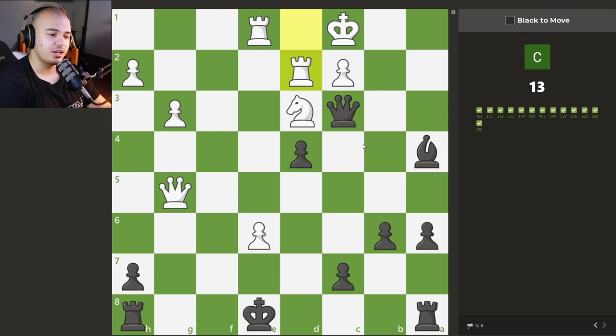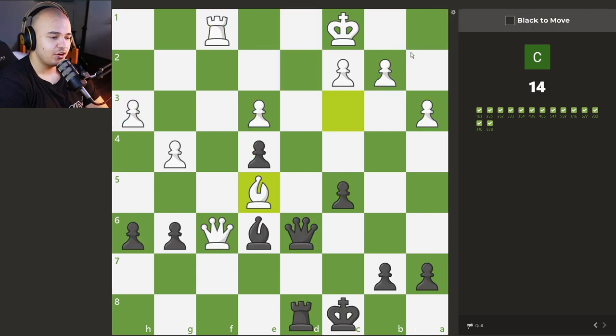Do we have a checkmate in this position? You might say no because this is guarded by the rook and this is guarded by the king. But we just have to go the opposite way — queen to A1 check. Where is the king going to go? Nowhere, it's checkmated. Queen to A1, very very easy.